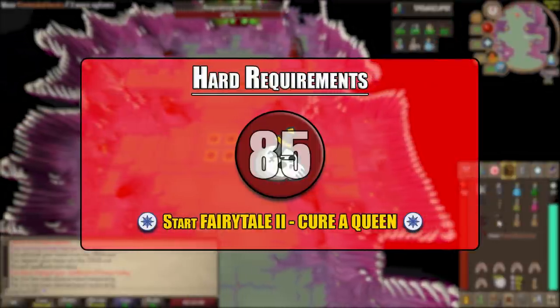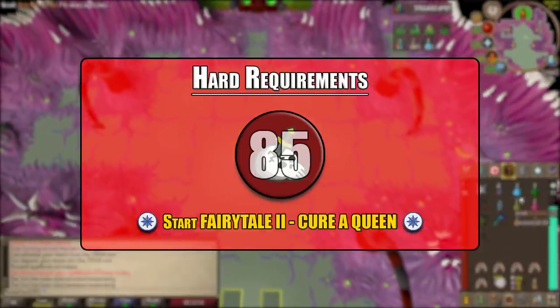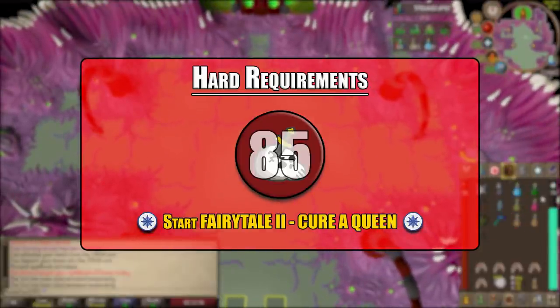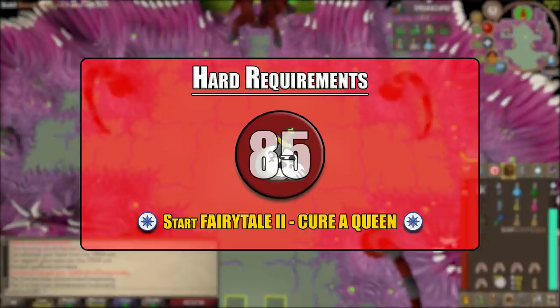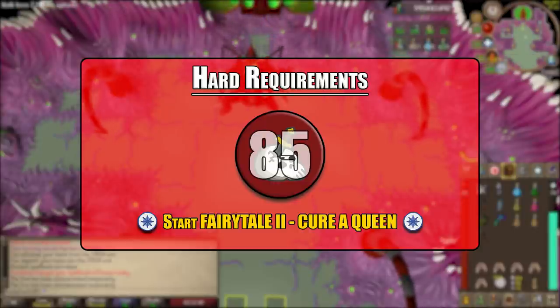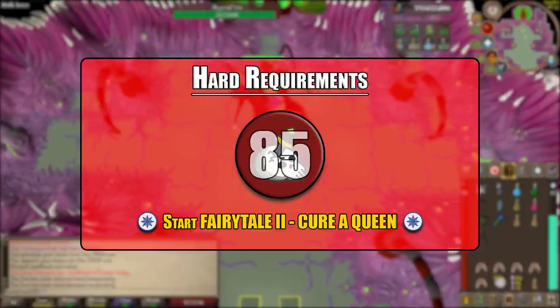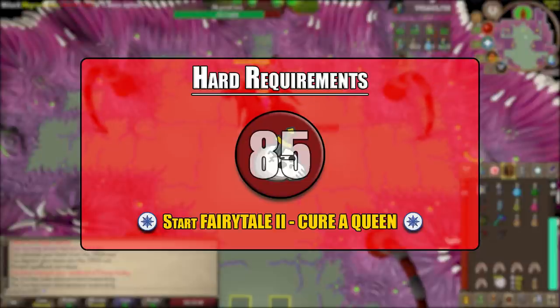There is actually only one hard requirement, which is level 85 slayer or higher. You cannot be assigned abyssal demons without having a slayer level of 85. You can however use a wild pie to kill normal abyssal demons, but all slayer bosses are task only, so you will need a slayer task to kill the abyssal sire.